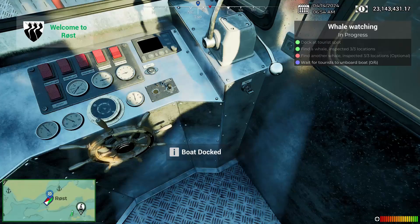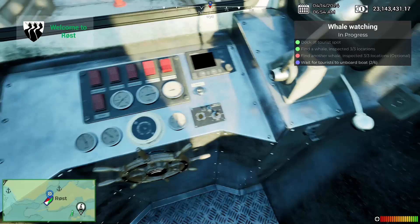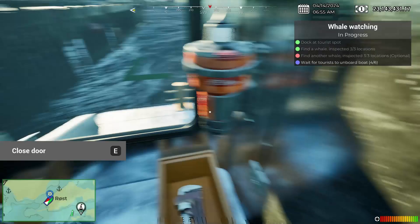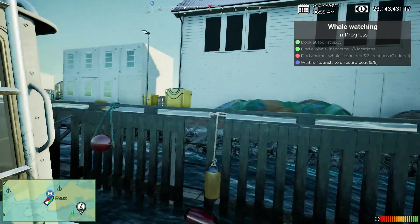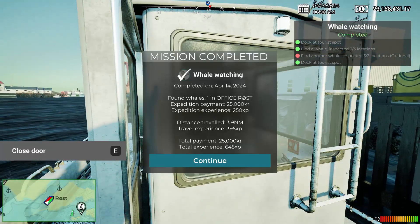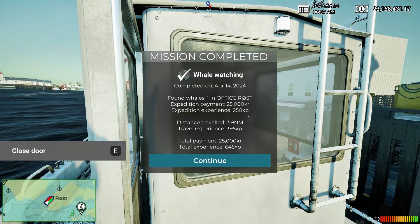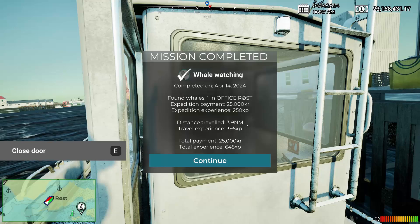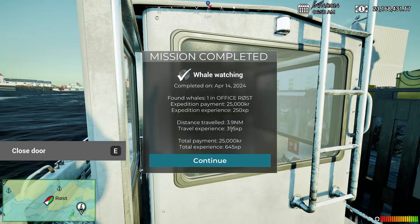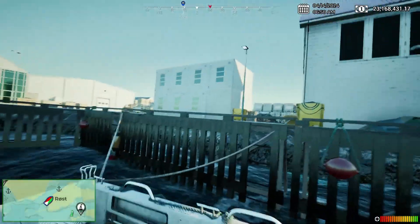We're docked. We did not get the optional one, but I think it's marked red because there just was no extra spot for us to go to. There we go — we're docked. Let's shut this thing off, open the door, and wait for tourists to unboard. Found whales: one in office Rost — 25,000 kroner for that, 250 XP, 3.9 nautical miles, 395 experience. So in total 250 plus 395 XP and 25,000 kroner — not too bad for our first outing on the boat.